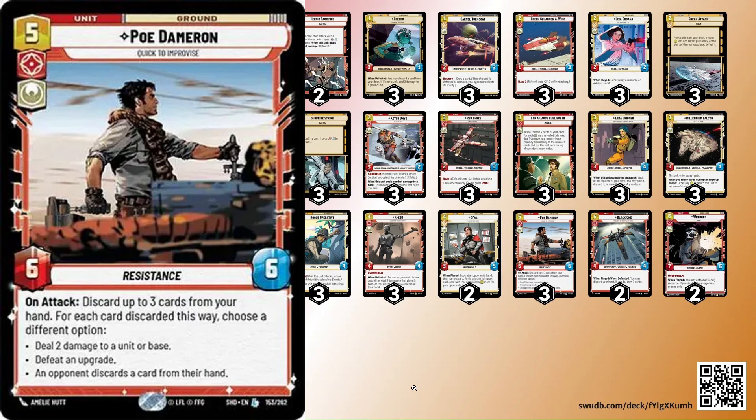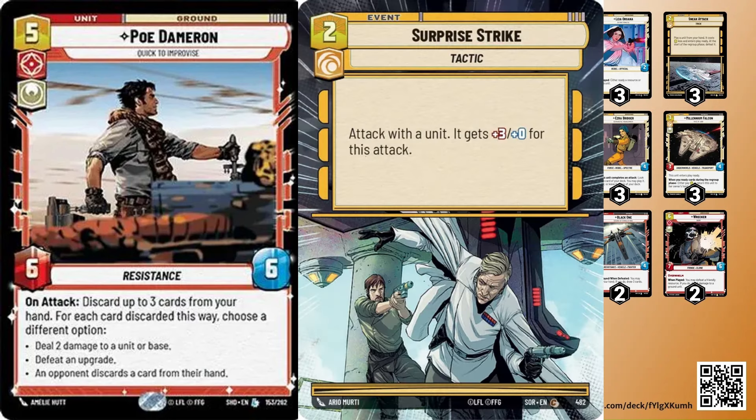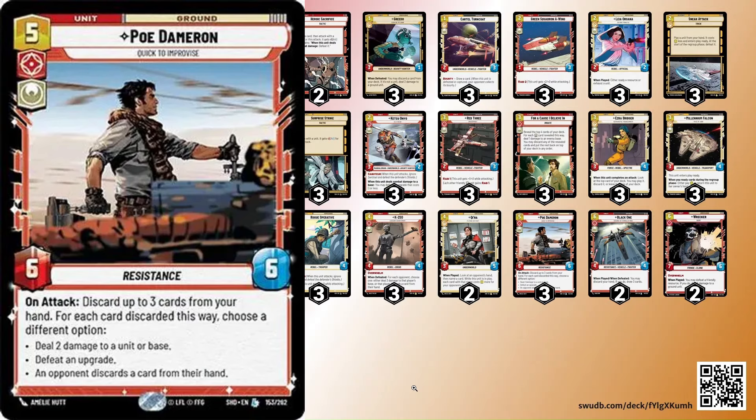No matter what I'm playing against, I feel like I have a chance. Against control, you're going wide, trying to get as many early drops down, putting as much pressure as you can, getting units on the board, using your Surprise Strikes to close the game out as quickly as possible. Against aggro, they might get up to a super fast start, so you might have to play a little defense — your ambush ability with Fennec comes into play. Then you have Poe, who at first glance seems great as an offensive card — you can sneak attack in Poe for eight damage.